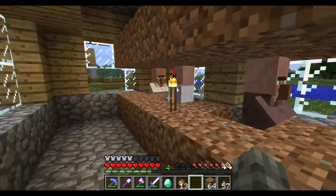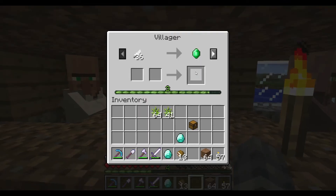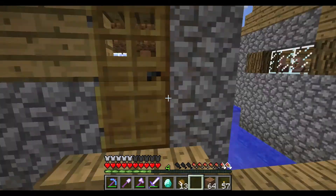We also have a librarian or scientist here who's at level three. Unfortunately he's as far as he's going to go right now because he wants 14 venom sacks and we just don't have that. Stay tuned - that's going to require some serious farming effort on my part.